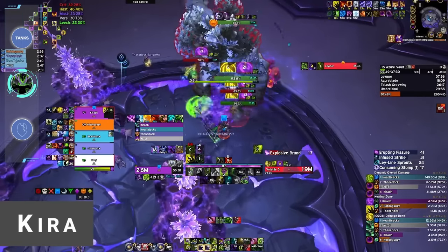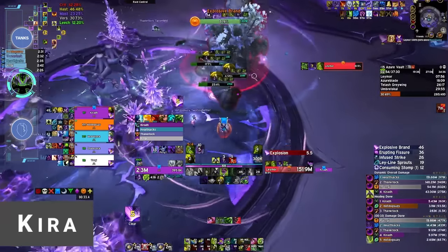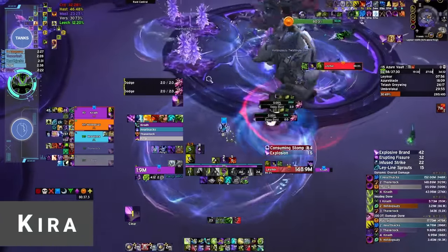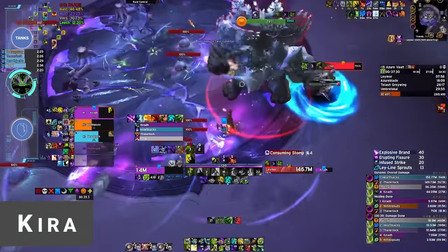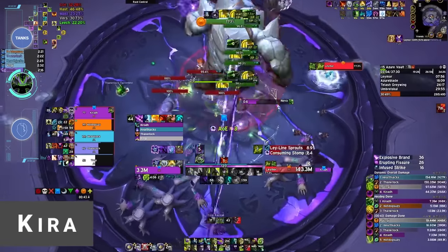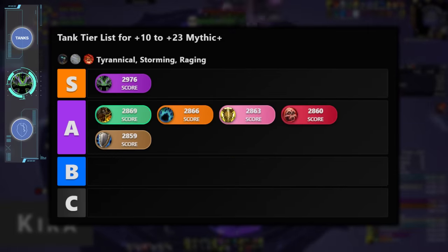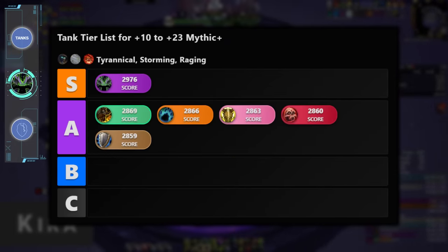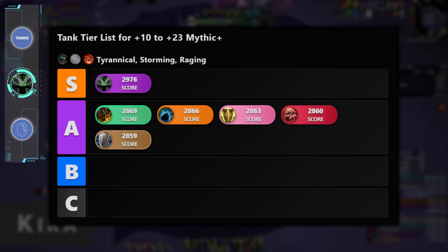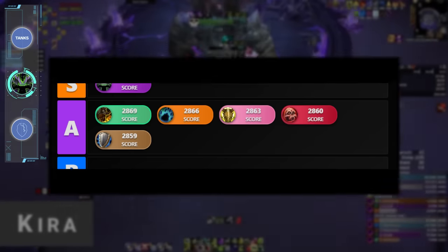Vengeance is also known for its threat issues. Grabbing adds that spawn mid-combat can be a real challenge, and unfortunately adds spawn all over the place in Season 4. It's easily the most frustrating part of playing the spec. But the tank participation numbers make it clear that Vengeance has a stranglehold on the meta. Archon's data aggregator is illustrative here — it goes Vengeance and then everyone else, and that captures the spirit of Season 4 beautifully. Every tank is good, but Vengeance is exceptional.